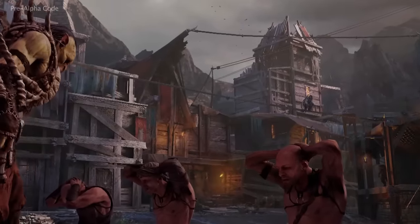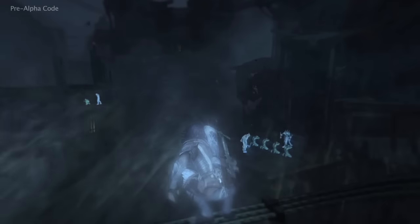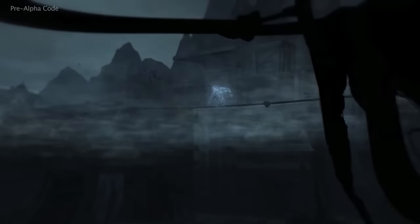Talion's quest for vengeance is aided by a mysterious undying spirit — a wraith. This wraith transforms Talion and gives him the power to pursue his enemies into Mordor, and it enables him to move between the physical world and the wraith world.